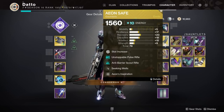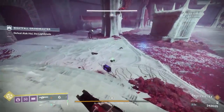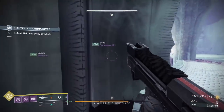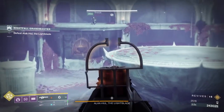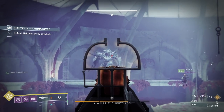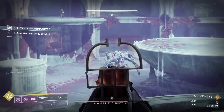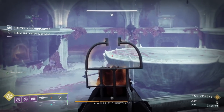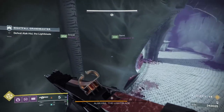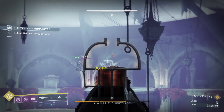Exotics: Aeons — make sure they're on your character. Hunters, you might want to play with Omnioculus to have tons of chances to make people invisible, otherwise Orpheus is going to be just fine. There are some shenanigans with Renewal Grasps and Stasis Hunters — clips going around of Hunters literally freezing the boss and champions and not dying to the boss's melee attack. I haven't run this myself yet and I'm hesitant to recommend it to the average player because one false move and it's over; you also need to be good with The Lament.